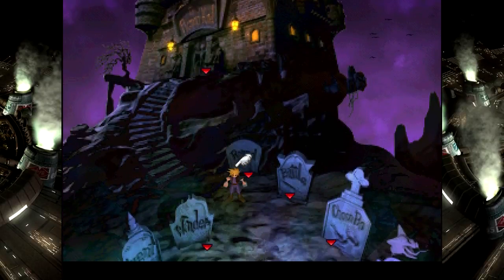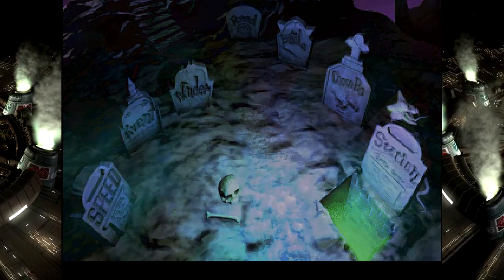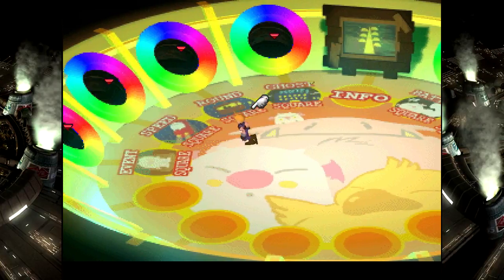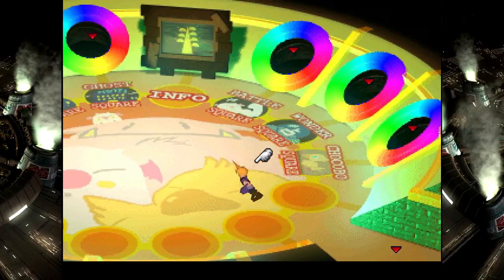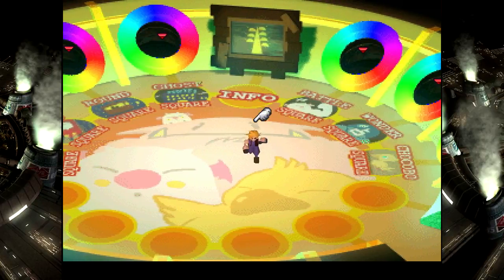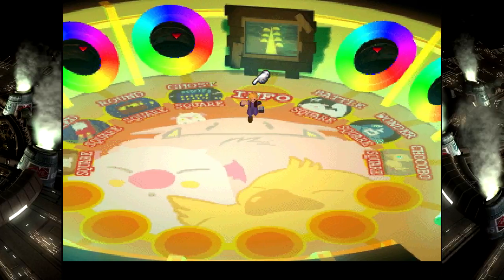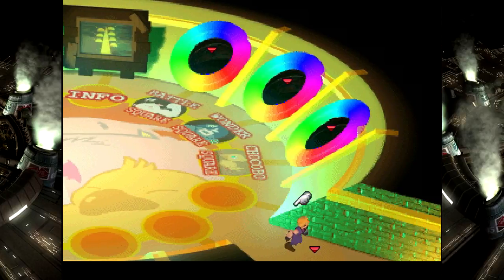On that note, it's Station Square, right? Yes, it is. We are going to leave off here. Join me next time when we enter the Temple of the Ancients. Until then, this has been Let's Play Final Fantasy VII with Chaos Blue. Have a great day, bye!